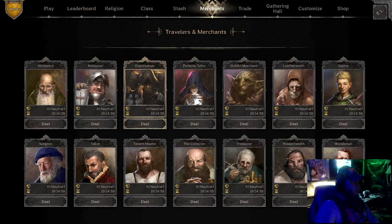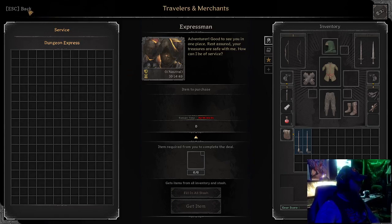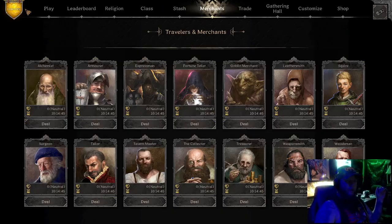They have also introduced three-layer dungeons again, and with that comes this new merchant — the Express Man. I don't know how he works yet, but apparently you're going to be able to give him gear in between dungeon layers to take back to your stash.